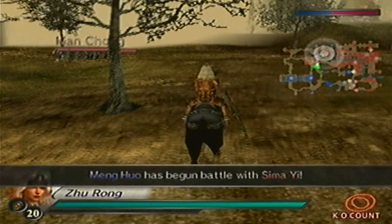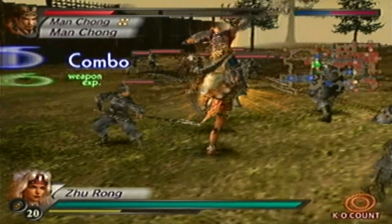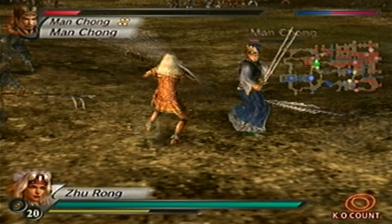I would recommend saving Xiahou Dun for last, especially since defeating him will trigger Cao Cao's final stand — that cutscene, you know which one I'm referring to. So we'll go for Man Cheng first and take it from there.